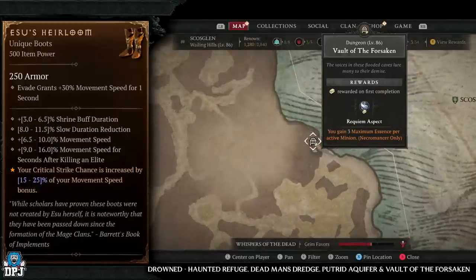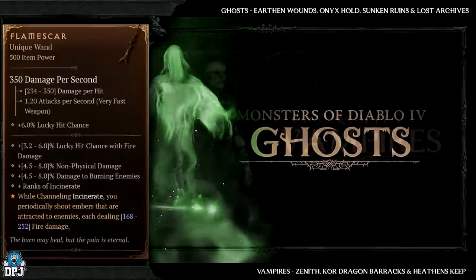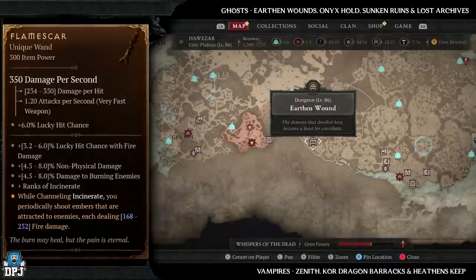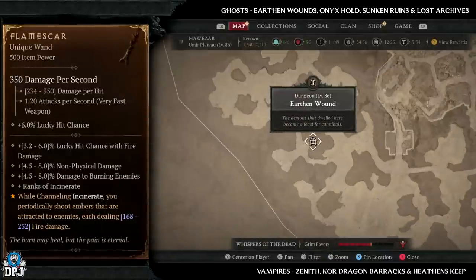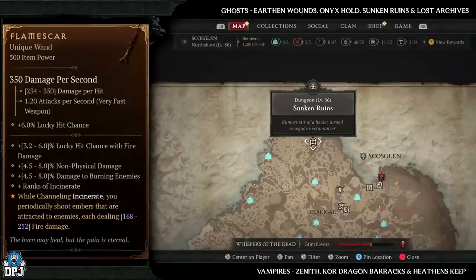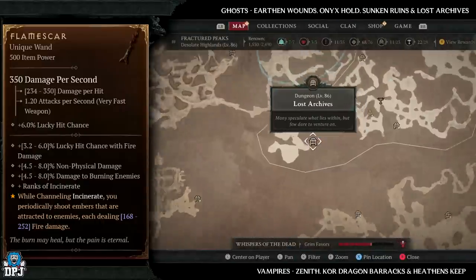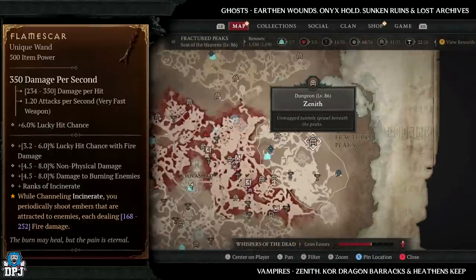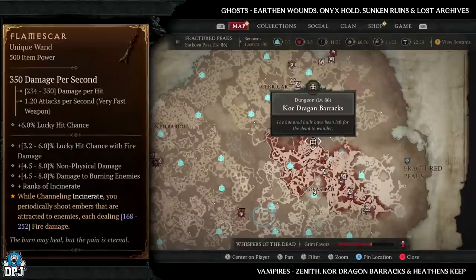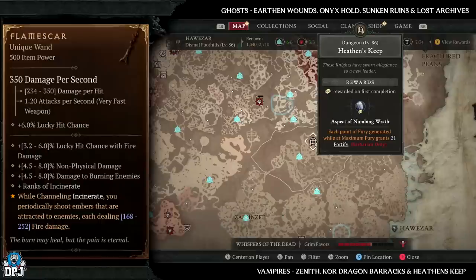Next up we have the Flame Scar, which has increased drop chances from ghosts and vampires. Ghost dungeons to look out for: Earthen Wound, Onyx Hold, Sunken Ruins, and Lost Archives — Onyx Hold is my favourite. Vampire dungeons: Zenith, Core Dragon Barracks, and Heathen's Keep — three great dungeons with plenty of vampires within them.